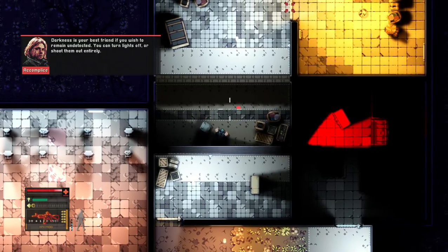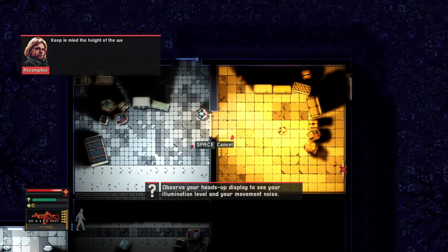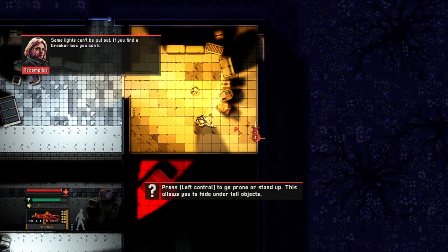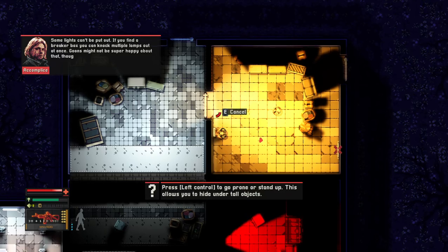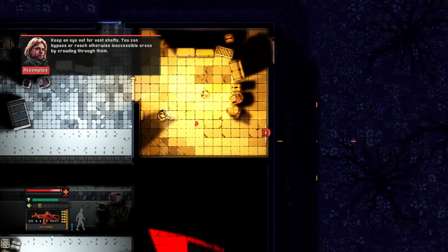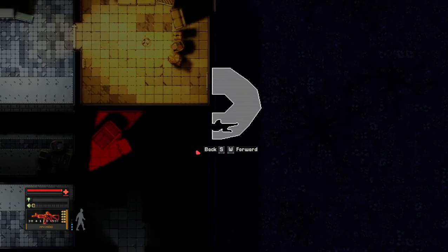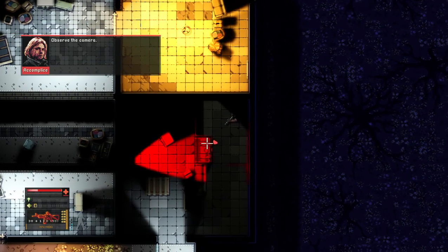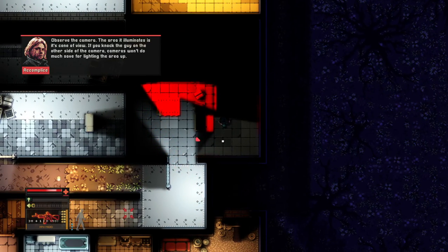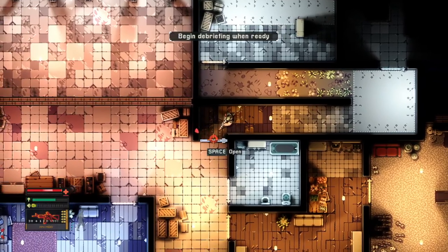And we have walls that we can hop on over. Door pick. Like the accomplice said, there are breaker boxes around that we could use to take out lights instead of light switches. And like we saw last time, there are also vent shafts that we can use to sneak around a lot more quietly. Now we just have to watch out for this camera — we can, luckily, crawl and the camera won't spot us.